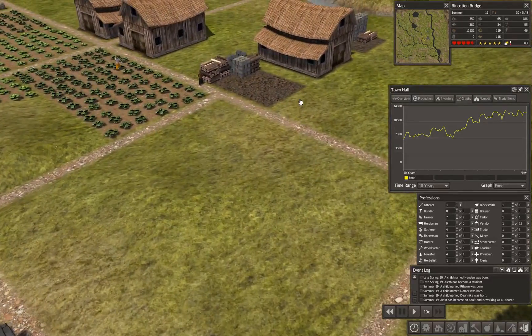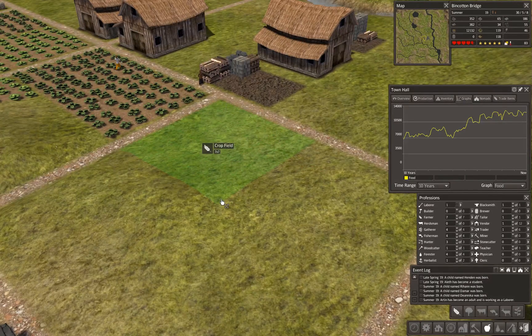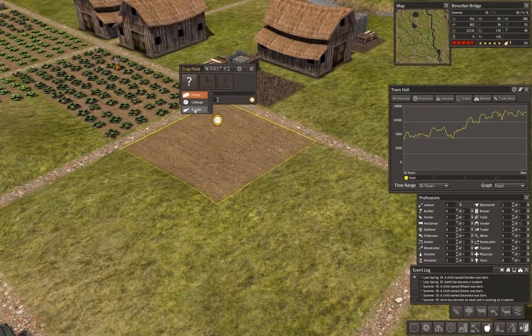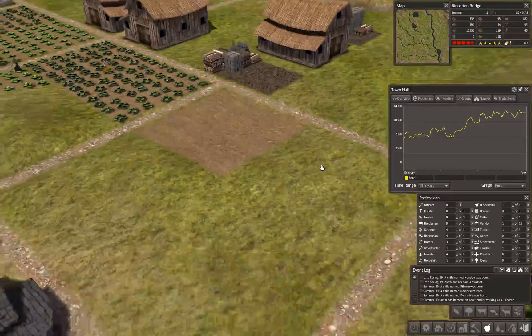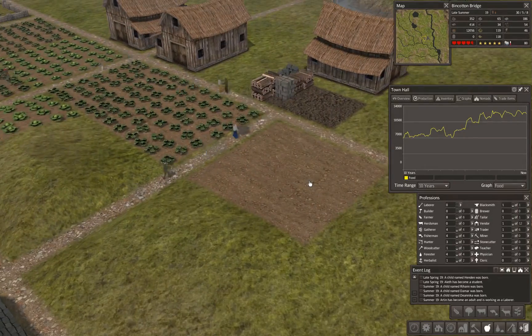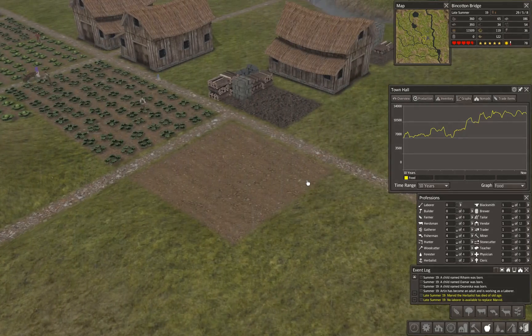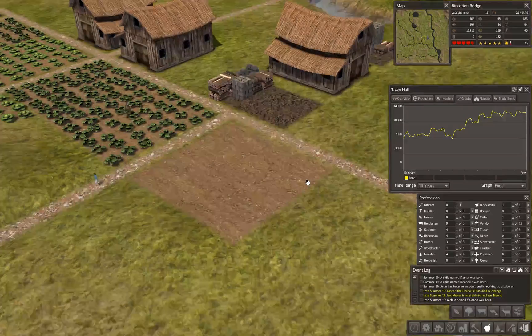Now that we have a new laborer, I think we should get another crop field online. I've been talking about orchards, but we'd better supplement first with crops — orchards don't produce right away, the trees have to mature. So let's go ahead and create a crop field. We have squash seeds, so this will be a squash field. Our teen has to become a farmer. It's already summer, so they may or may not plant this year — we'll see.